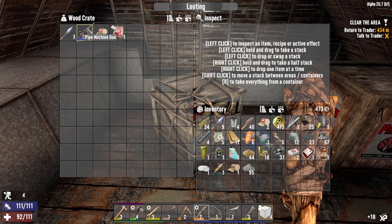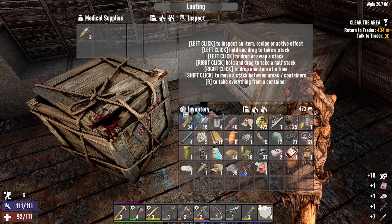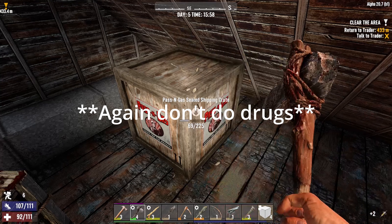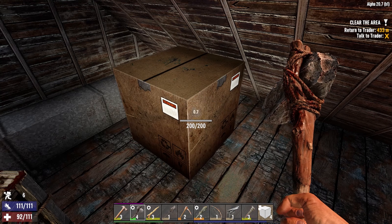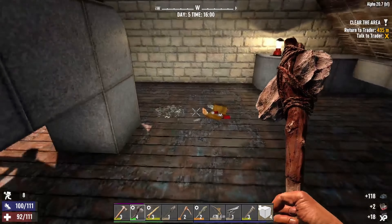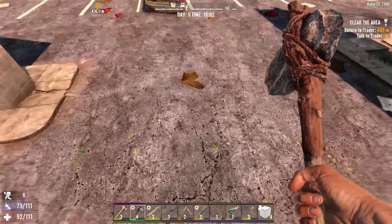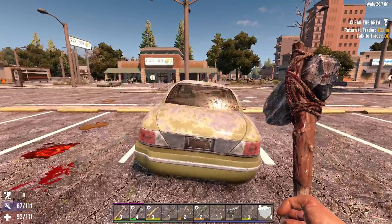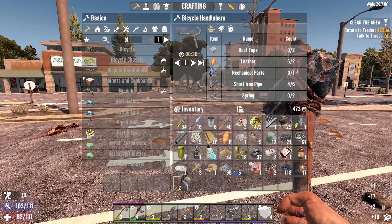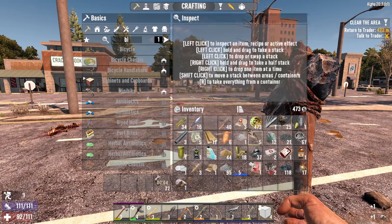Level five pipe machine gun — that's much better than what we've got, we have a level two at the house. Got more drugs. Remember, drugs are bad. A couple of repair kits and some oil shell, so we can make some more gasoline. Cool. Level two stone axe — go ahead and scrap that and get that repaired. Scrap that.